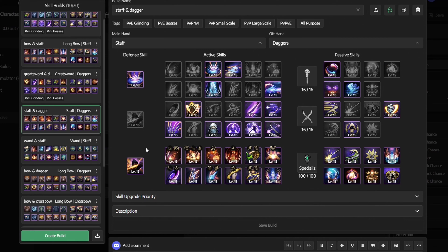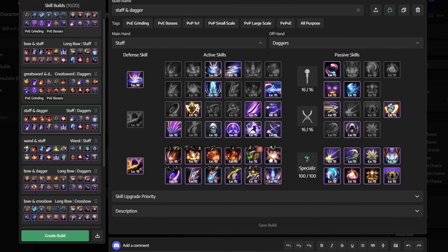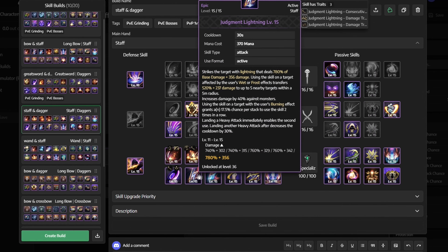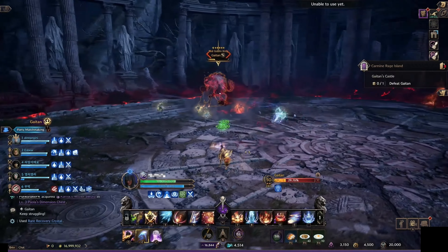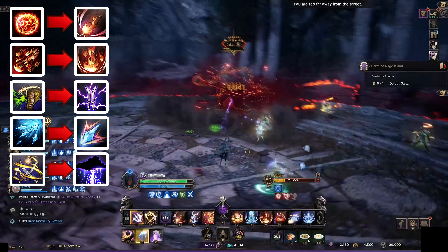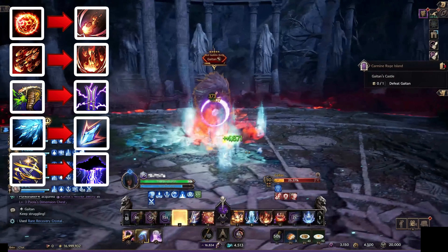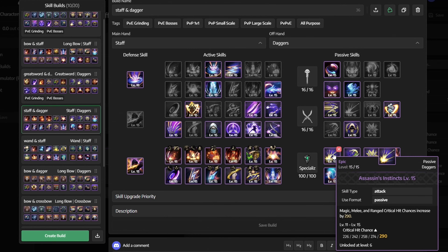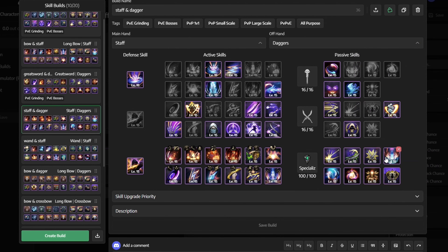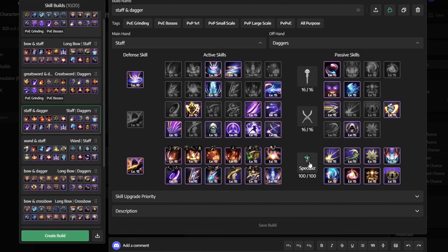For skills, we use Blood Blade as our defensive skill. For active skills, we get Serial Firebombs, Inferno Wave, Fireball Barrage, Infernal Meteor, Inject Venom, High Focus, Cleaving Moonlight, Judgment Lightning, Ice Spear, Ankle Strike, Brutal Incision, and Inner Peace. Because of our specialization: Serial Firebombs turns into Focused Firebombs, Infernal Meteor turns into Hellfire Rain, Inject Venom turns into Lightning Infusion, Ice Spear turns into Ice Spear Bombardment, and Brutal Incision turns into Thunderclouds Bombing. For passive skills, we get Assassin's Instincts, Destructive Fang, Wrathful Edge, Assassinism, Mana Amp, Flame Condensation, Forbidden Sanctuary, and Murderous Energy.